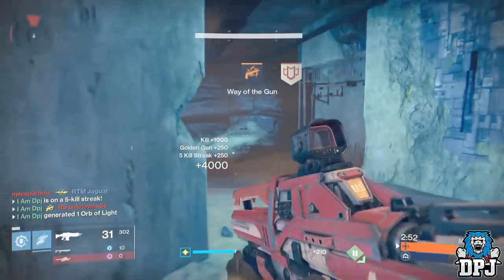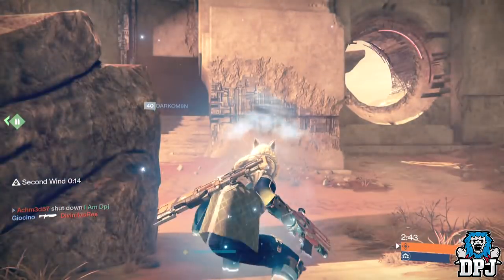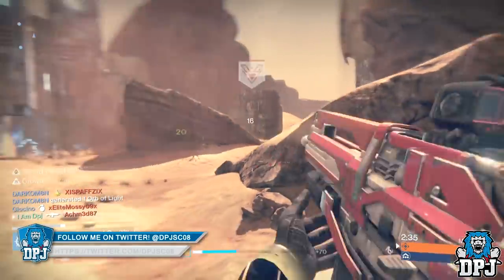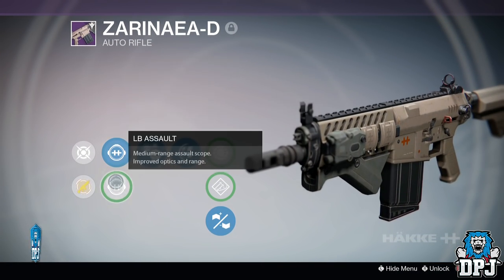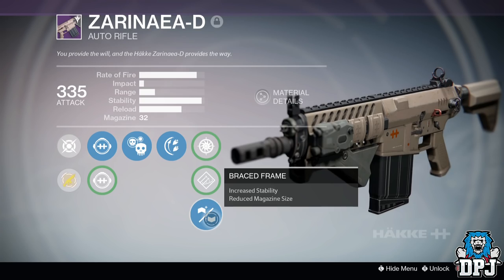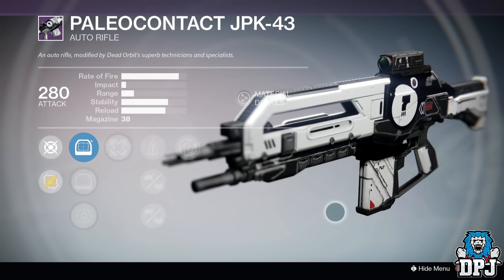Now, what are the year two versions that are as good as this thing? I haven't found many. There are a few year two auto rifles within the same archetype but not many deliver the same punch. I have found one which is easy to obtain and equally ferocious, but let's first look at a few other options. The first is a Hunter weapon called the Zarinaia, obtainable from the Gunsmith at Arms Day packages. I've had a few versions and to be honest it isn't too bad, though the sights do let it down. Another 88.8 auto rifle is the Dead Orbit Paleo Contact, obtained from the Dead Orbit vendor in the Tower.